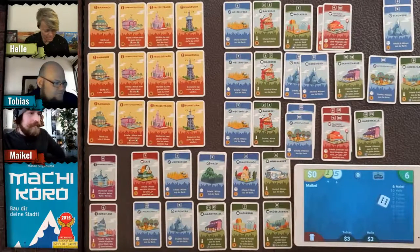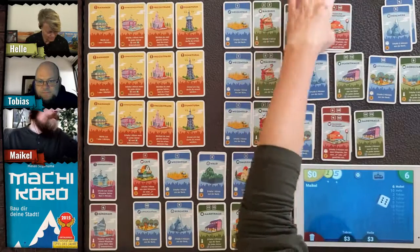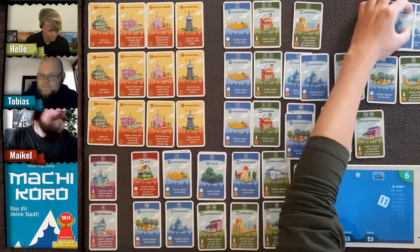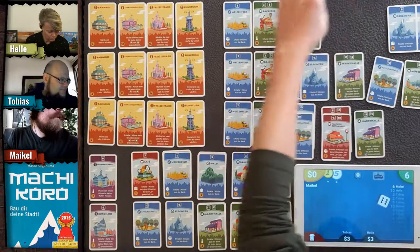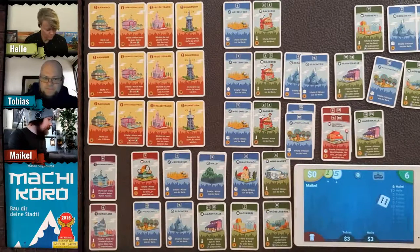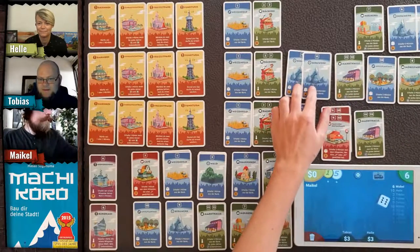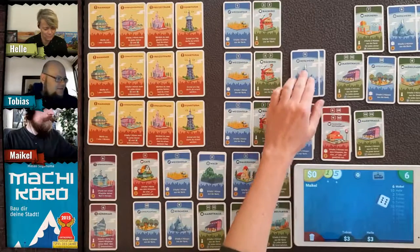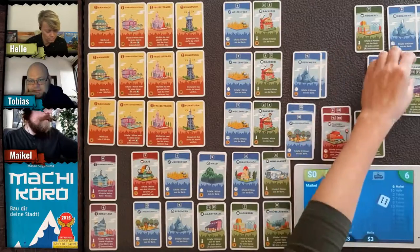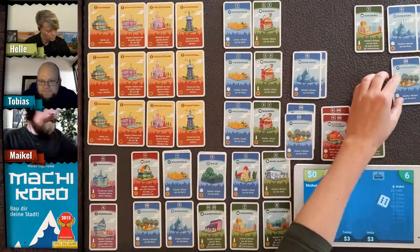I'll take the number seven and the two nines. So keeping the two nines and the seven, discarding the red cards. Helle decides to keep the mines and the apple card, discarding the green ones.